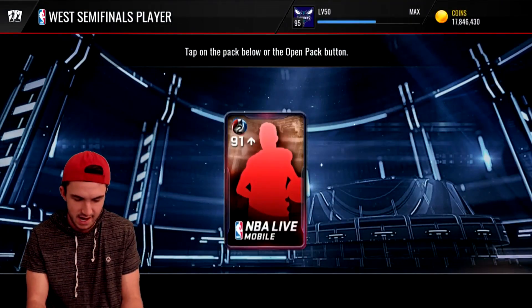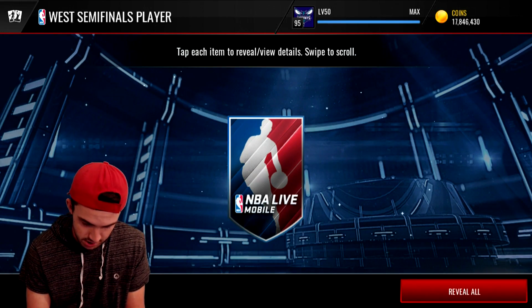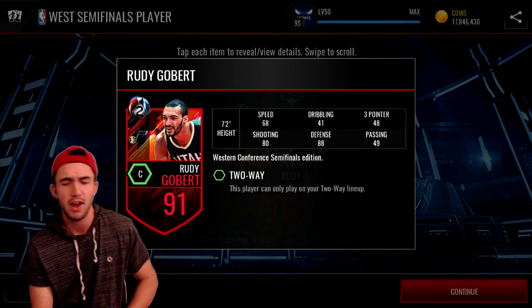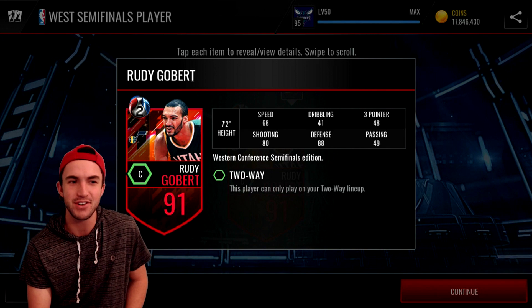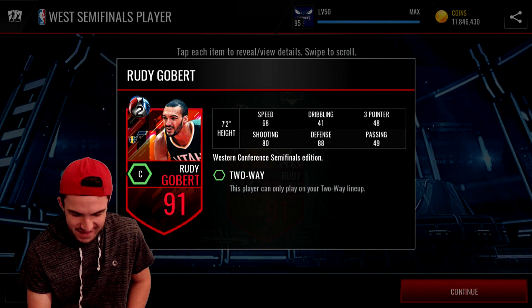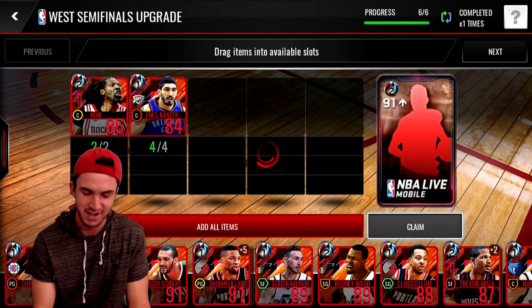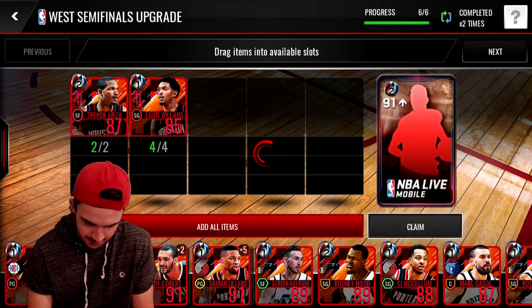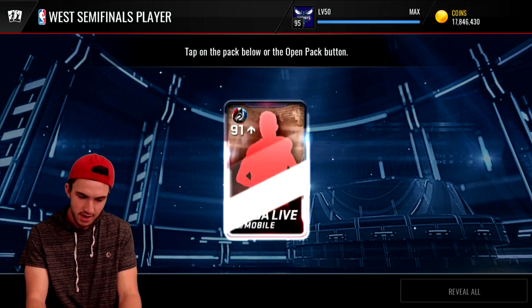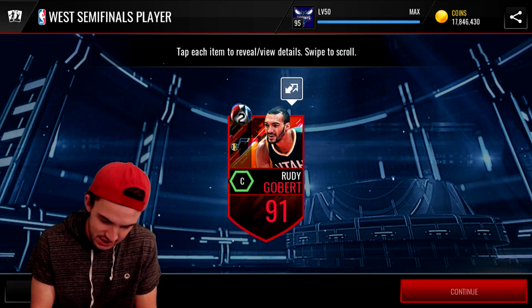We're going to throw in a couple of Nenes and a couple of other players and see what the 90-plus set gives us. First result: Rudy Gobert — why did he get a 91-plus? He literally had zero impact on the entire Jazz series; he was either injured or fouled out for the entire series. That's so funny. Opening the next ones — another Rudy Gobert, and yet another Rudy Gobert. Zero variety in these packs right now.